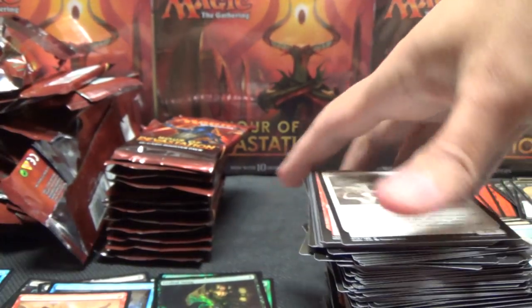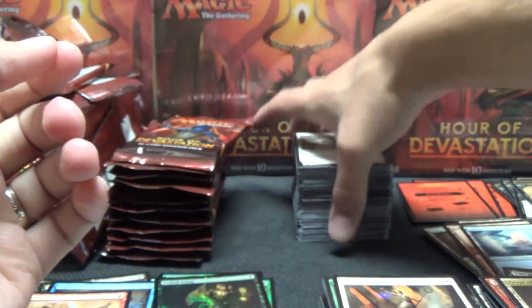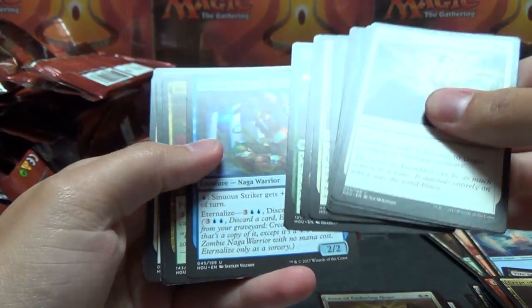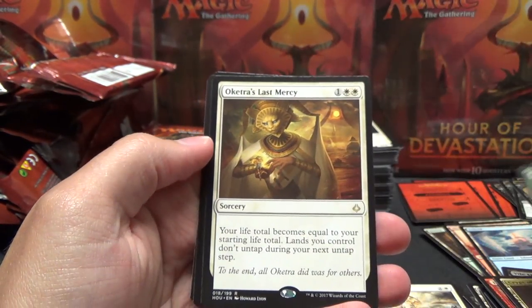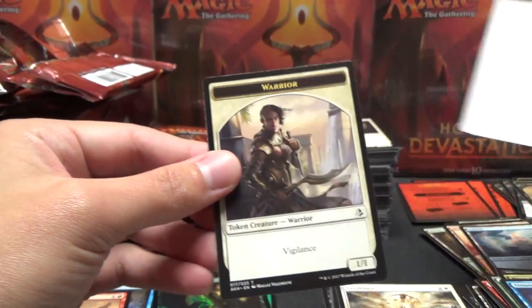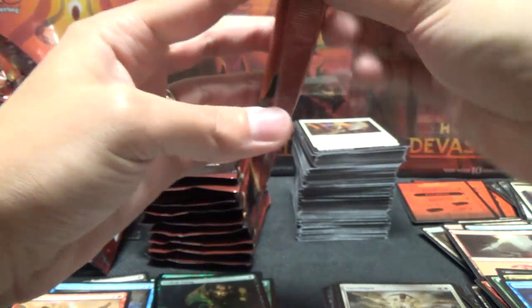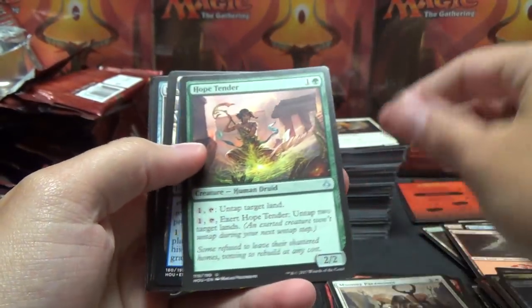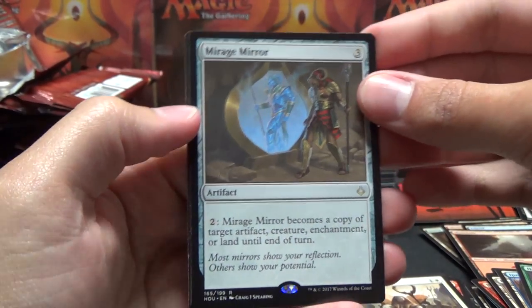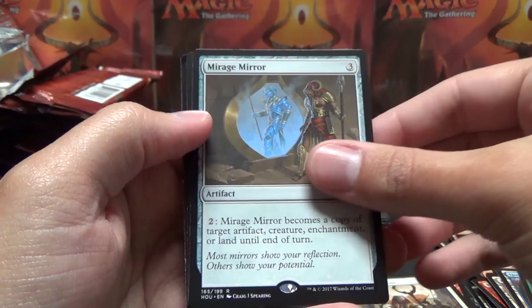Indeed, in the middle stack we did not get any full art lands as was kind of expected. I'll shrink down our common stack so I can keep the cards in frame a little more easily. Sineas Striker, River Hoopoe, Overcome, Akatra's Last Mercy, Mountain Warrior. We're down to about 11 packs and we should hopefully get at least two more mythics. Hope Tender. Mirage Mirror - I think that one's a couple dollars maybe.